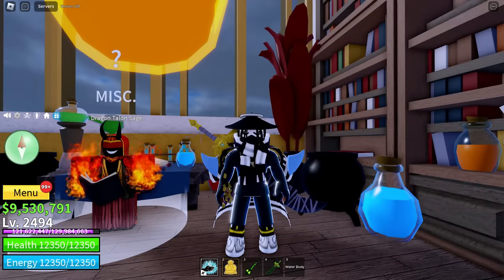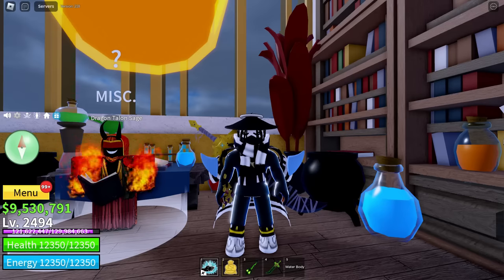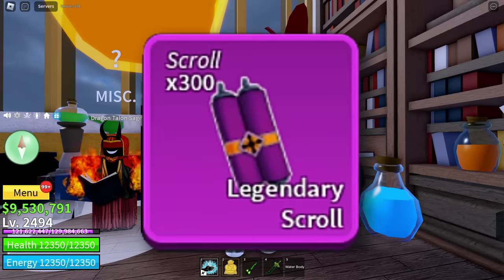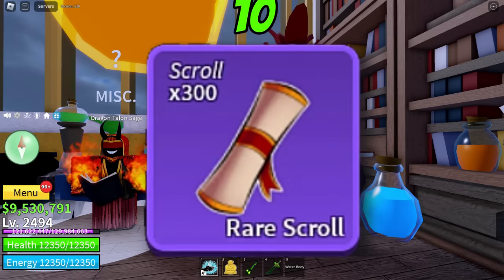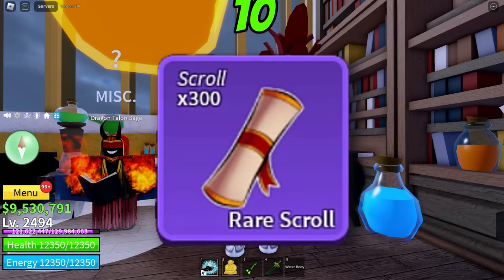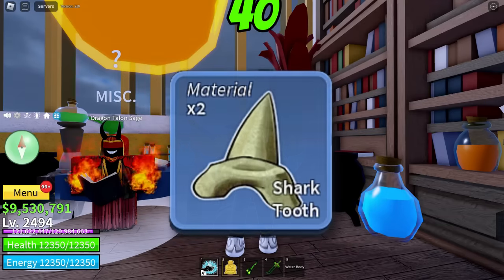Just make sure if you are fighting around three, have Observation Haki on because they do a lot of damage. In order to craft a legendary scroll, you do need to craft around 10 rare scrolls, which means you would have to get 20 Electric Wings, 50 Fool's Gold, and 40 Shark Teeth.